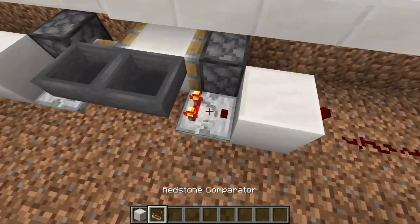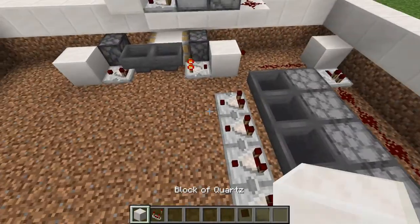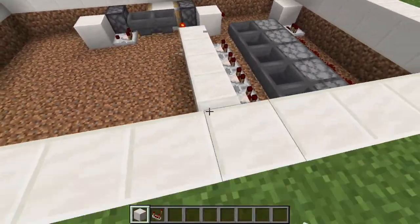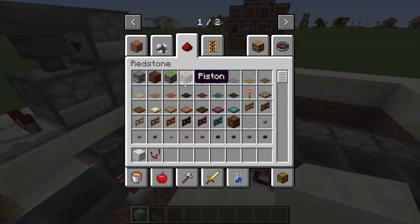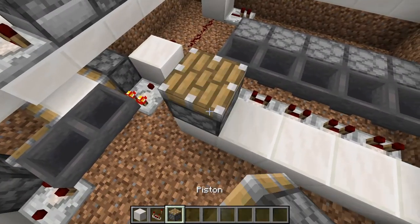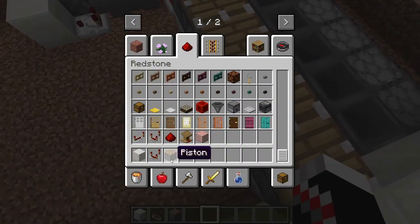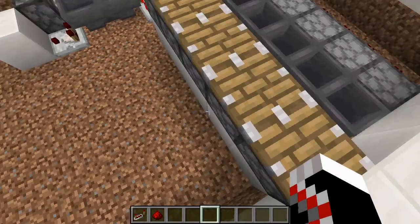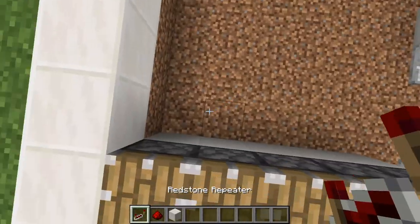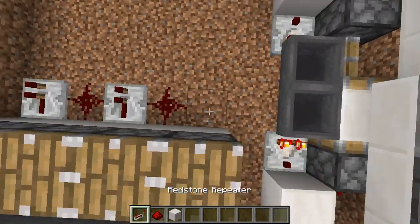Then you're going to want a bunch more comparators running to blocks that have pistons on top. And then you're going to want repeaters, dust, blocks — repeaters, dust, repeater, dust, repeater.